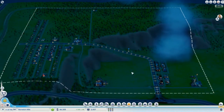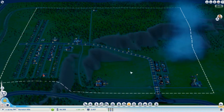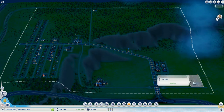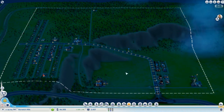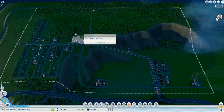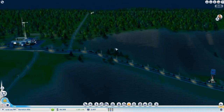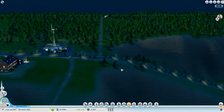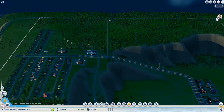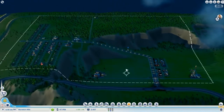Hey guys, welcome back to another episode of SimCity Starter. My cat Henry has been on a tear all morning long, so you may or may not hear him in the background today because he apparently wants some attention. But we are going to get into our build here and we're going to go over putting down probably some more oil pump jacks because I want to get more oil pumped out so we can make more money. I'm also looking at putting down our oil power plant.